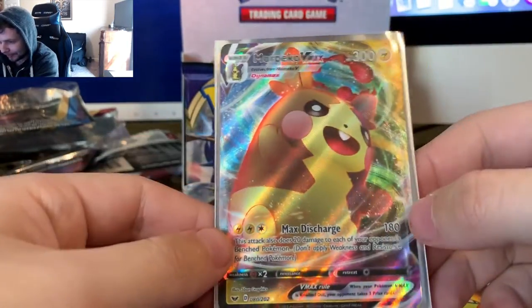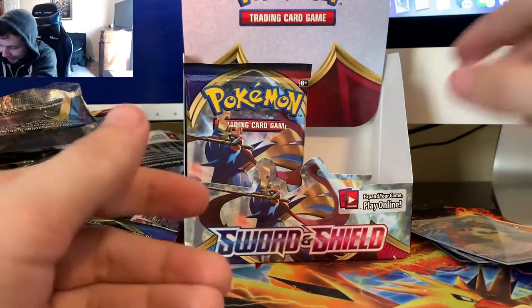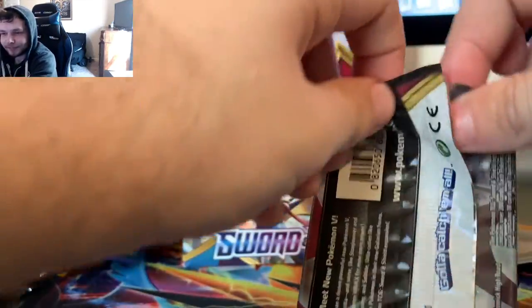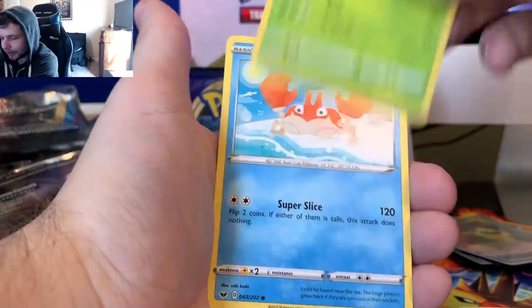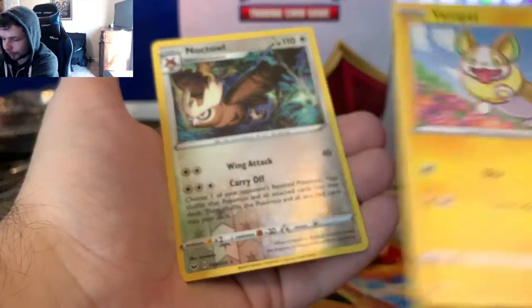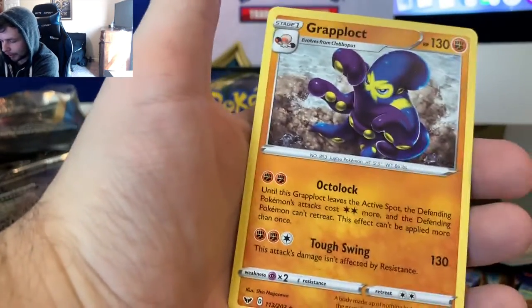I just burnt my hand, man - this thing is so fire. That was a terrible joke, but I don't care, because I am good at making terrible jokes and I laugh at myself for them. You gotta have a little fun somehow. A Steel Energy, Citrus Berry, Corviknight, Falinks - what a weird name - Galarian Zigzagoon, Gossifleur, Silicobra, Yamper - look at Yamper just skipping along - a Reverse Holo Noctowl, that's a cool looking card, and a Grapploct.